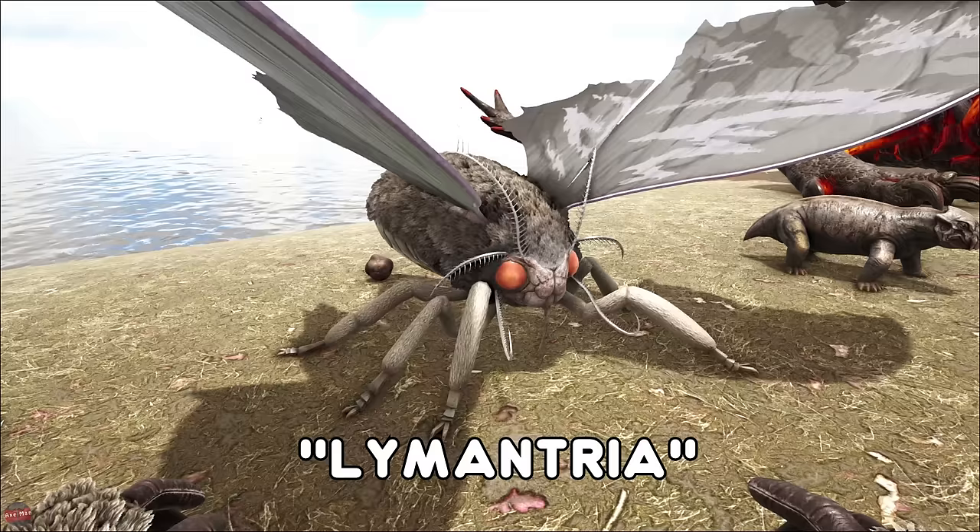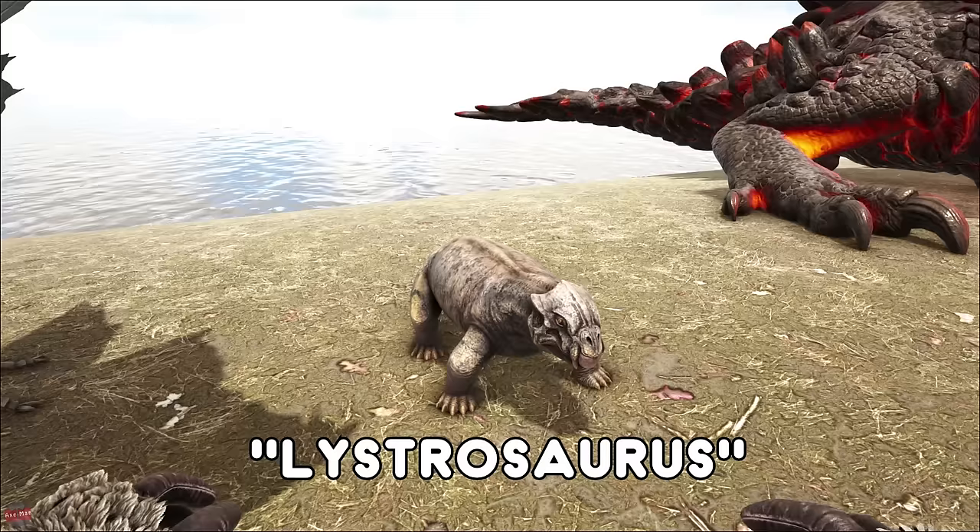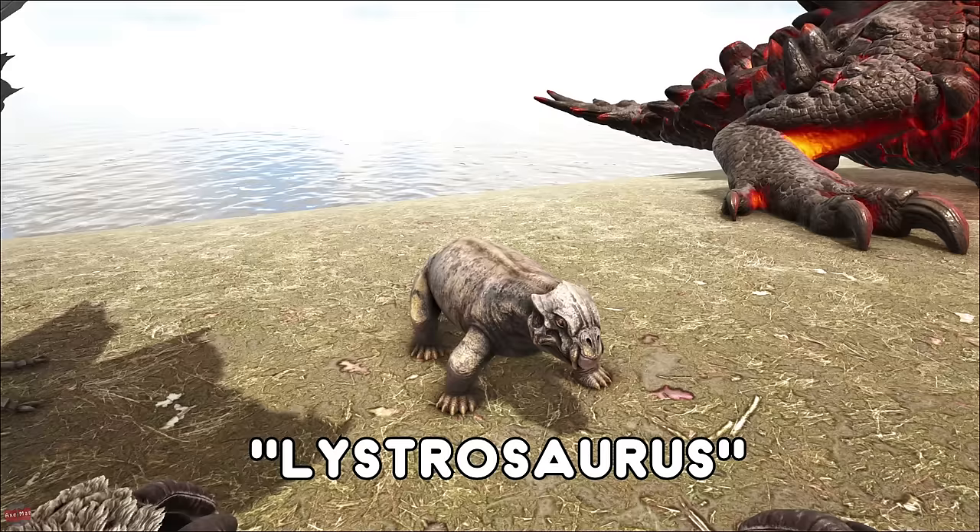The Lymantria, or the Moth, found on Scorched Earth — this is kind of a useless tame in my opinion. Doesn't have very good stamina, doesn't have good speed, doesn't have good weight, and it can't really fight. The Lystrosaurus, or the Lystra — this cute little guy is found normally on the beaches. Very easy to tame, very easy to kill, so it's easy meat. As soon as you've tamed it you can pet it — it will do a little flip and give you some XP boost.